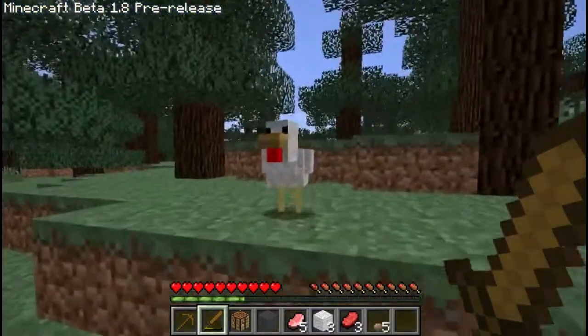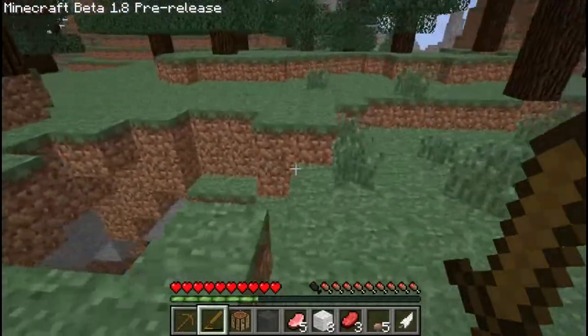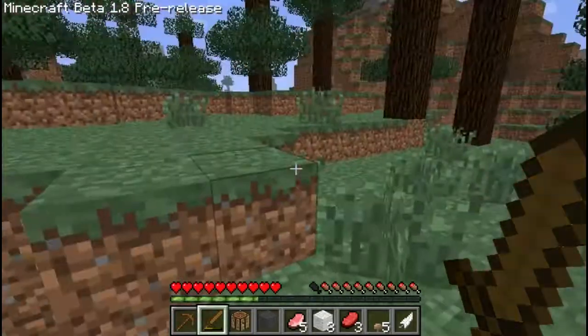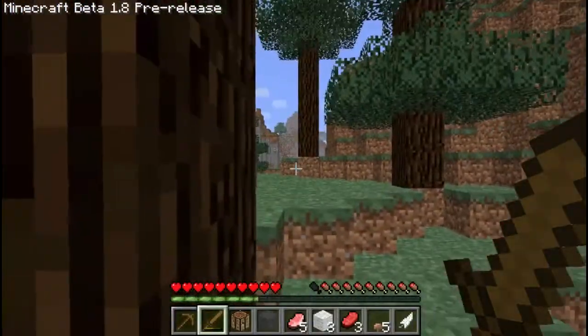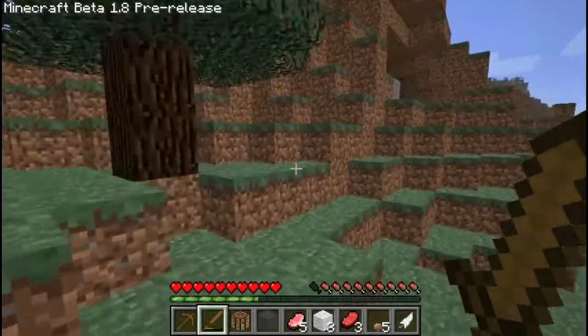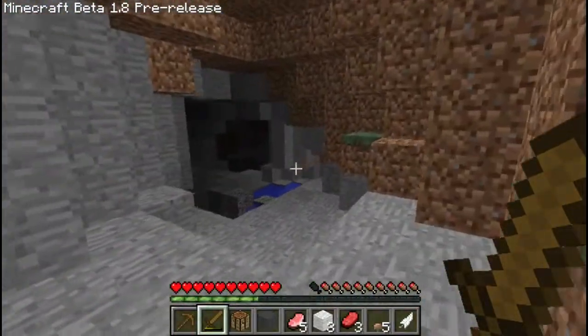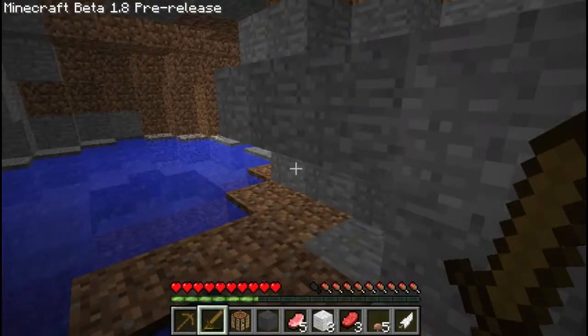Now that chickens actually drop some consumable food, I find them much more useful. Looks like we got a nice little cave here to explore — in fact, there are caves pretty much everywhere to explore. Looks like a cave over here too.